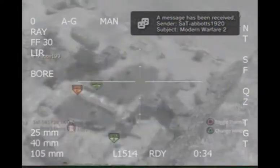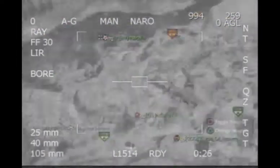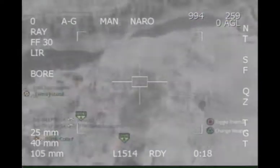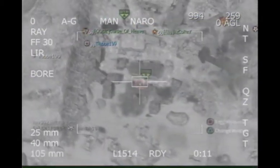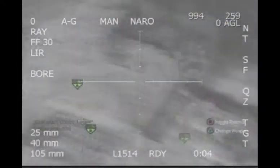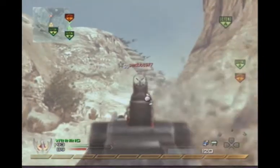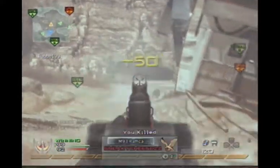Today I got into a ground war lobby where on my other account I was trying to unlock Commando Pro, so I was only knifing. All nine players on the other team decided they were going to one-man-army noob tube. I don't think I've ever been that frustrated in my life. I ended up with a score of like 25 and 83 — all nine of them were sitting in trailers on Trailer Park with claymores, all noob tubing. Never want to deal with that again.